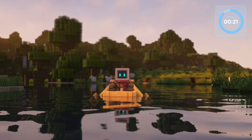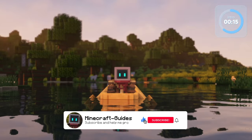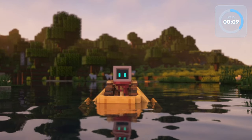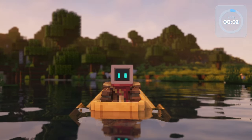Minecraft's oceans have received a few improvements over the years, mainly during the 1.13 Aquatic Update, but a lot can still be done to improve them further. In this video, I will showcase some mods that transform the oceans, whether it be by adding new biomes, structures, or mobs. This video is targeted towards Forge and Fabric, but I'll show which mod loader they're available for at the start of each showcase and the version.